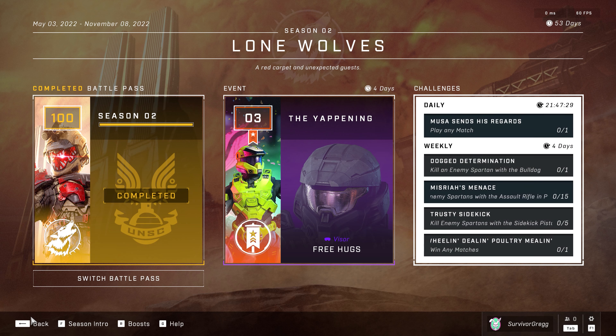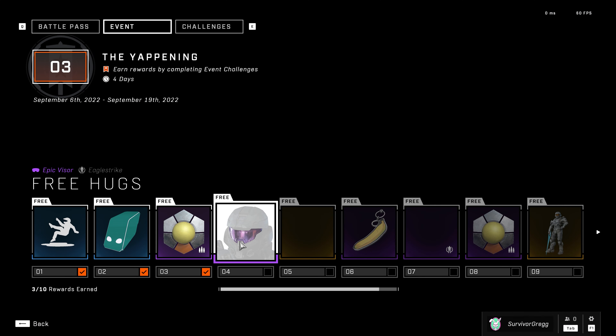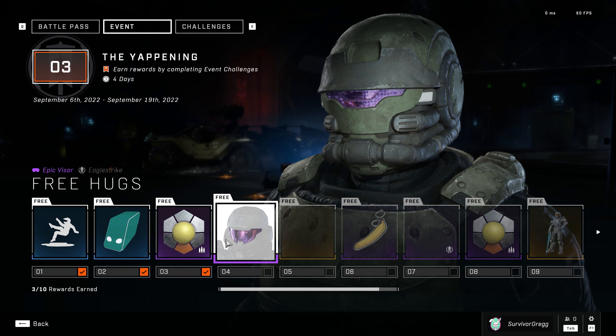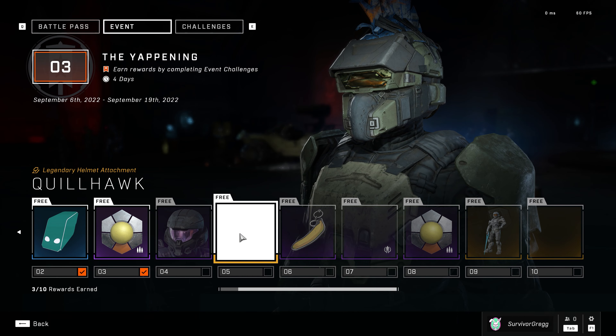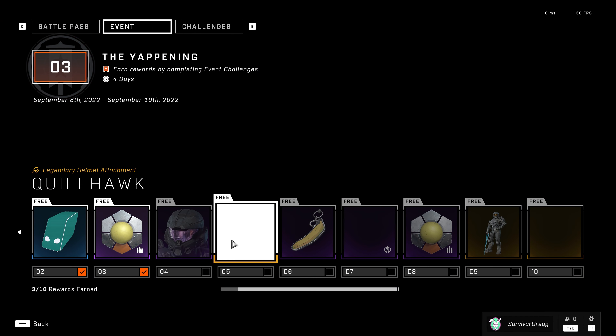What's going on everybody, it's Survivor Greg here with another Halo Infinite review. If you guys didn't already know, there's an event happening since September 6th called the Yappening. You can acquire 10 different items from participating in the event, and I will get into more detail right after we review the shot.